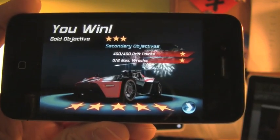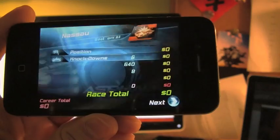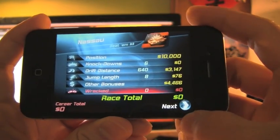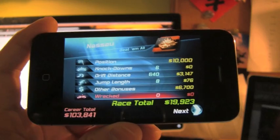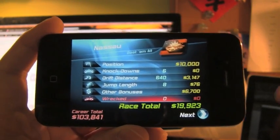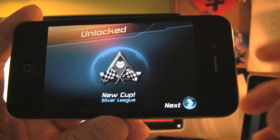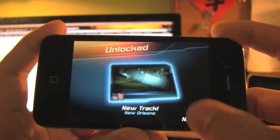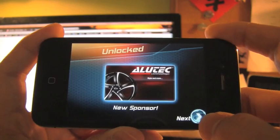There are secondary objectives like point drifts. You get some money here — you can see you get a lot of money. Pretty much anything you do, you will get money. If you're first, you'll get 10,000. And of course if you do drifts, if you wreck people, if you take out challenges and stuff like that. New track unlocked! Oh, I got a new tuning kit, new sponsor, new car.